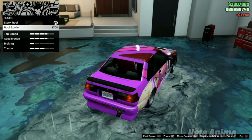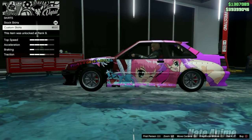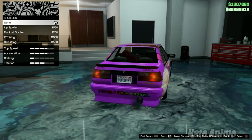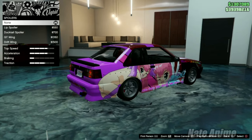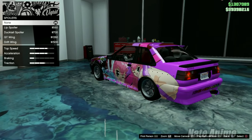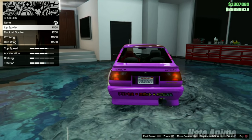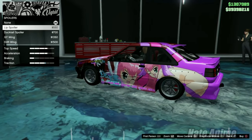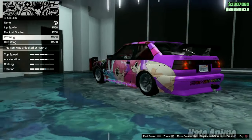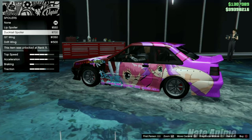We get a roof spoiler option — very nice. For side skirts, we only get one option, but adding it actually extends the livery, so let's add that on. For the spoiler, we have the ducktail spoiler, the GT wing — which doesn't look too bad — and then the drift wing, which is a big one. If you find this car on the street or buy it off the website, you might find a version without the stock lip spoiler. I'm going to go with the ducktail spoiler.